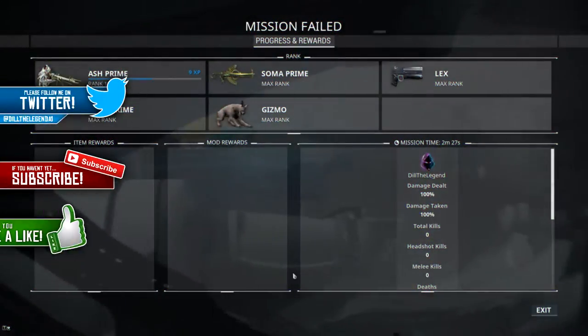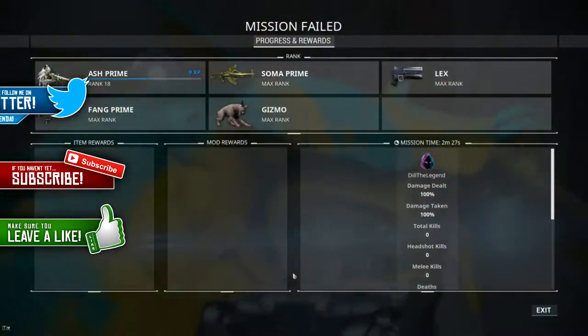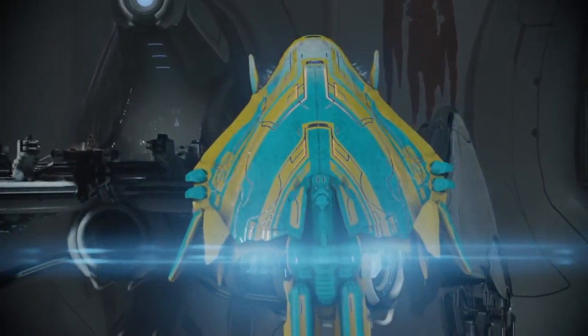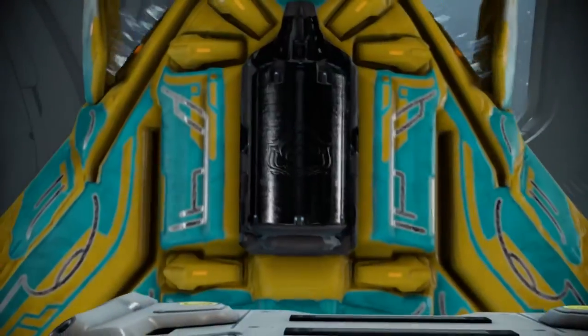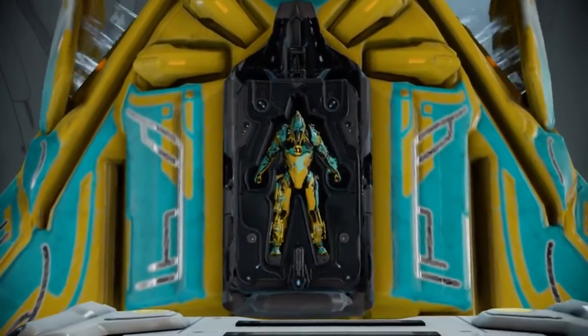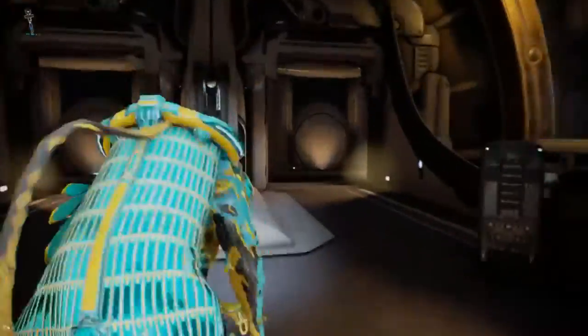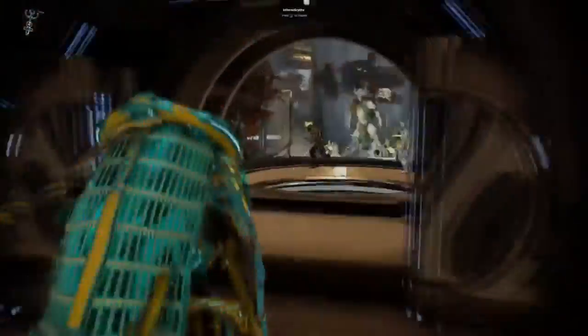What is up guys, it is Dill the Legend here. In today's video I'm going to be showing y'all how I get a lot of endo very fast. You can only do this once a week — it's not the most efficient way, but it will definitely get you a lot of endo. You get a little statue here, fill it up with three stars, and I got 1,400 endo. It can change depending on what stars and stuff you have.